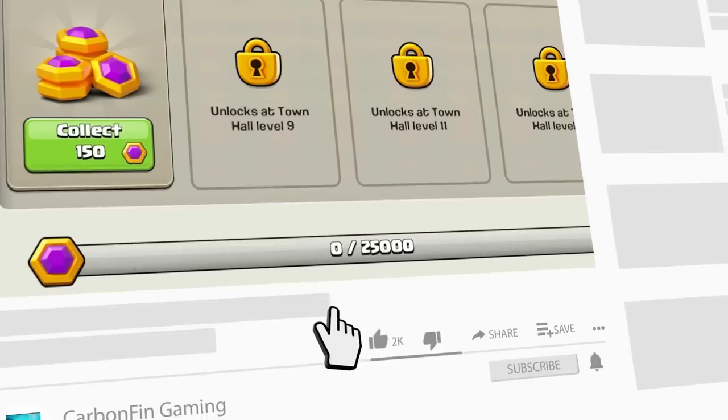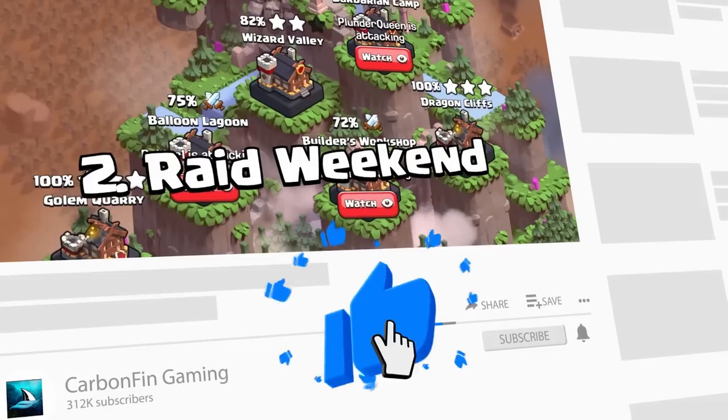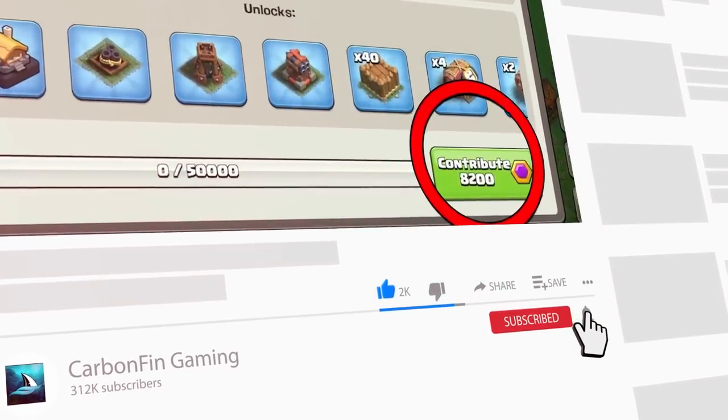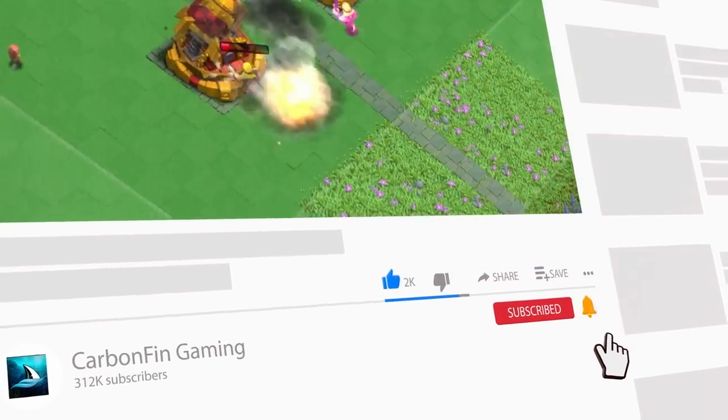Welcome back to the channel. Today we have sneak peek number two. If you guys missed yesterday's sneak peek, be sure to watch that video as I talked about how to earn the new capital gold in the forge, how to start a clan capital, the new defenses and troops within the first two districts, and much more. The link to that video will be down in the video description.